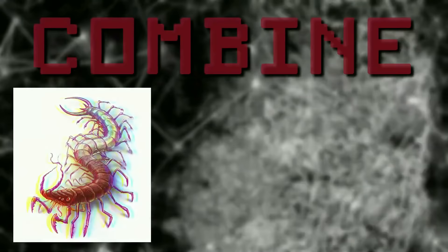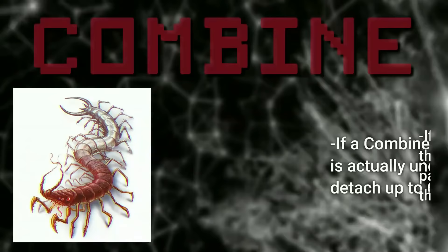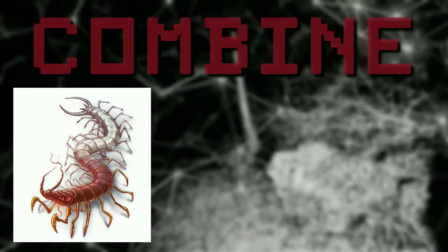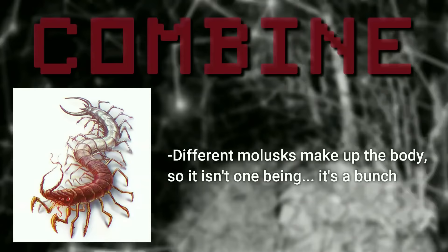They have been recorded on several occasions attacking sleeping wanderers, so just don't sleep where you're an easy target. If a Combine senses danger or is under attack, they will detach up to six legs from its main body and they'll start wriggling around as a distraction. If the entire thing is sustaining heavy damage, the body will split itself into three different parts — two of those parts will become normal healthy Combines, and the third part will just be that injured part and will probably die.